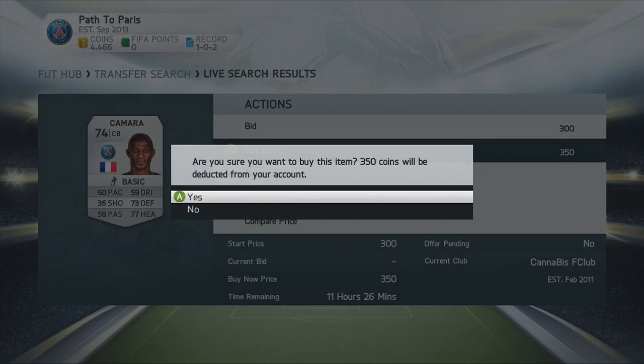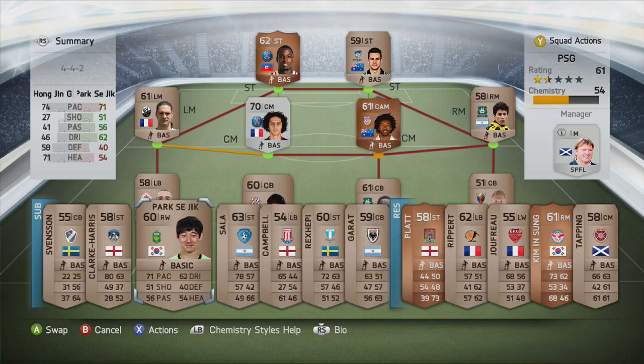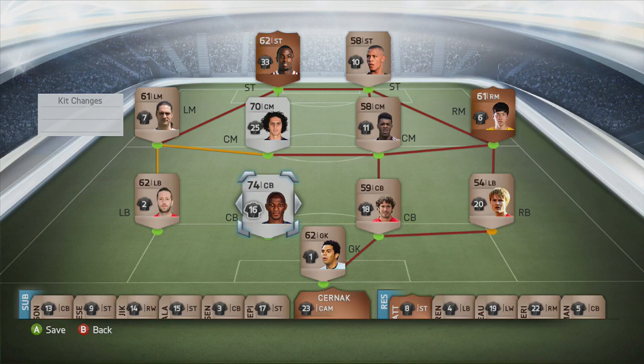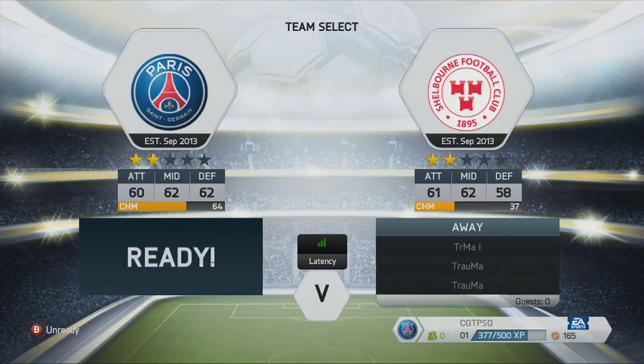We are going to make our first signing — the first of three signings in this episode. The first one is Camara, the silver centre back. He has 60 pace, 73 defending, and 77 heading. PSG has a very good selection of centre backs — we've got Thiago Silva, Alex who's got over 90 strength, and Marquinhos. But for now Camara is going into the team. He gets a very strong link with Rabiot — both nationality and club links. Going to change his number to six, and he is now checked off the master checklist.